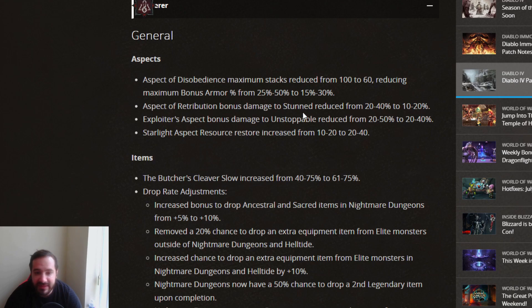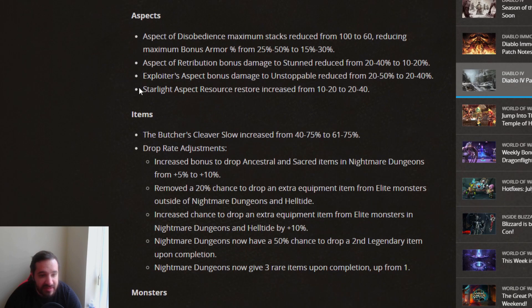Aspect of Retribution: bonus damage to stunned enemies reduced from 20-40% to 10-20% — another big nerf. Spoiler's Aspect: bonus damage to unstoppable reduced from 20-50% to 20-40%, not as big a nerf but still a nerf. And Starlight Aspect: resource restore increased from 10-20% to 20-40% — that's a positive change.